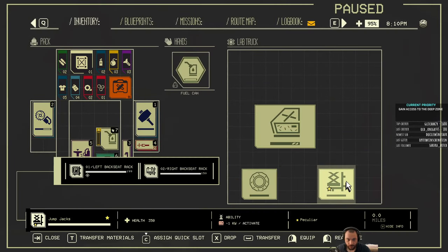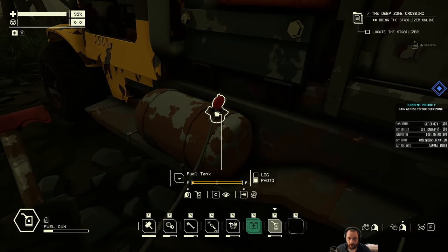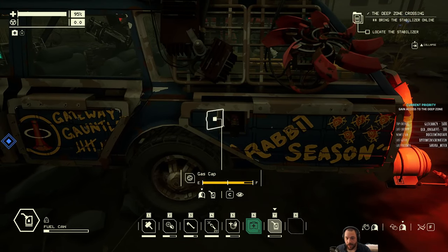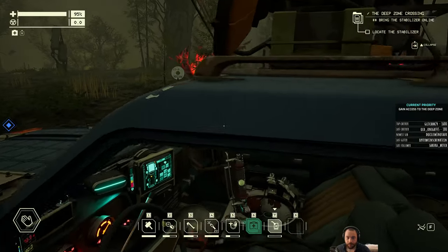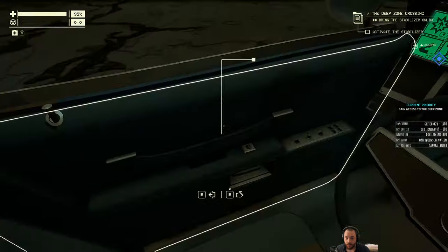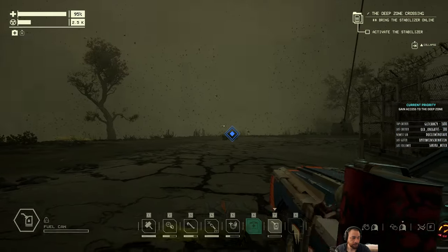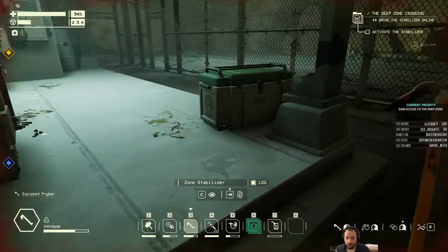A jumping jack. Good to know my auto-park brake is broken. Personally I hate the jumping jack mod, because mostly all it does is damage your car. So here we are at the stabilizer. I should leave the car running, because when you turn on the stabilizer, hell breaks loose — so we need to be ready.